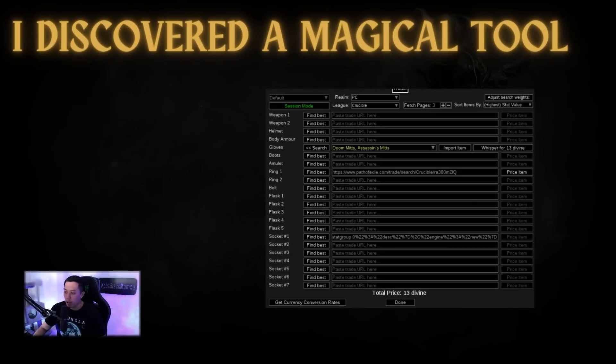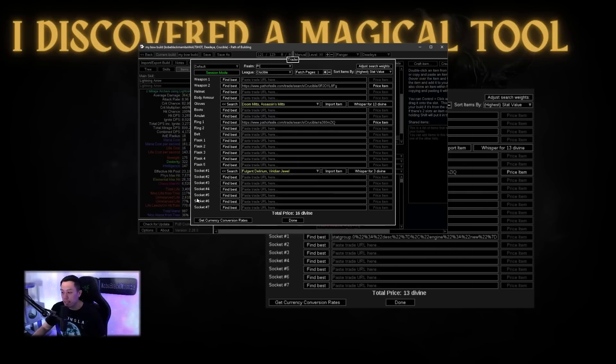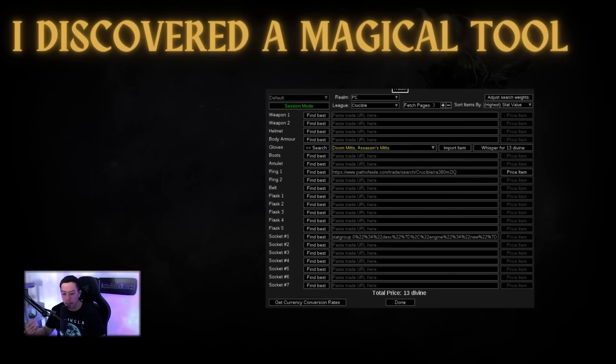Welcome to today's video. We're going to go over something I should have clicked a long time ago — the 'Trade for These Items' feature in Path of Building. If you've never used Path of Building before, this is an invaluable tool for finding upgrades, as long as you know how to configure it and look at the right item slots. It makes a weighted sum to help you find your best items for that slot, and lets you add different modifiers to customize it so you can find your perfect item for the perfect price.